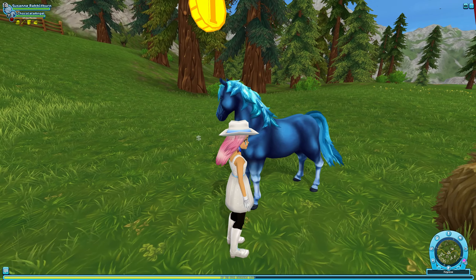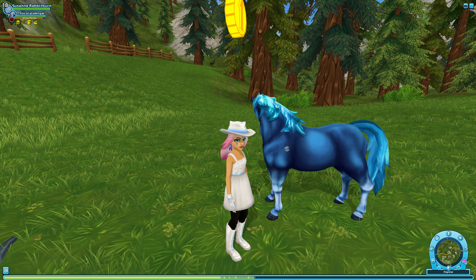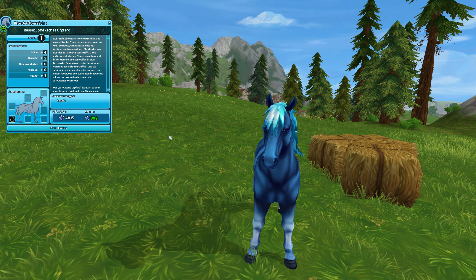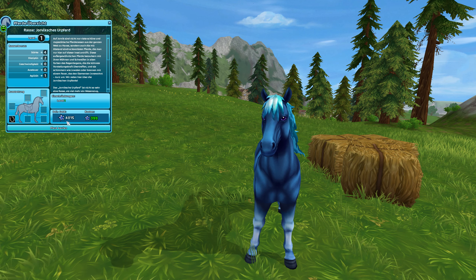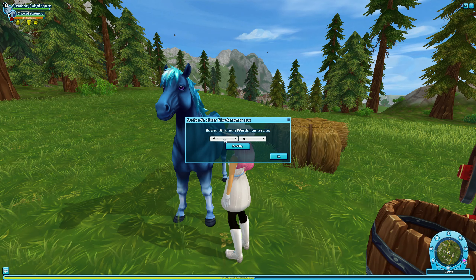Dann haben wir dieses tolle Schnuckelchen — Feuer und Eis, ne? Dich nenne ich auf jeden Fall irgendwas mit Eis — das passt einfach super gut. Hindrehen wäre vielleicht ganz günstig. Ja, gibt's auch für 399 Star Coins. Oh mein Gott, der leert sich so langsam wieder. Aber das ist egal — ich will diese Schnuckelchen unbedingt haben.